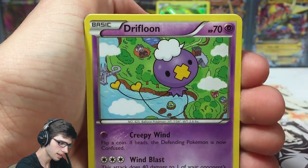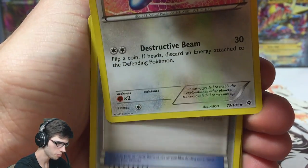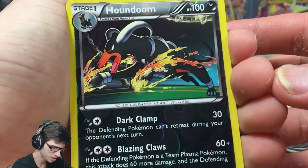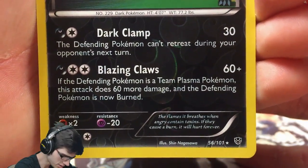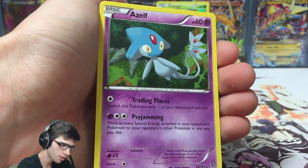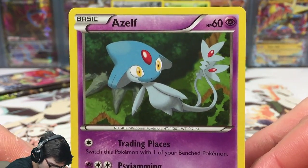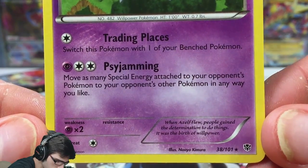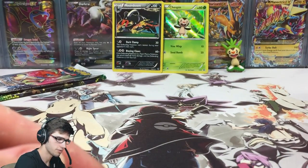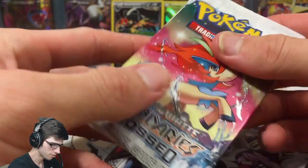We got Celosus, Snova, Driftloon, Tynamo, Sork, a Relicanth, Porygon2, and an Energy Retrieval. We got the Houndoom reverse rare — that one's actually a holo in this set as well, which is pretty sweet. It's got Dark Claw and Blazing Claw, not bad at all. And as a regular rare, it has 60 HP with the attacks Trading Places and Side Jamming.